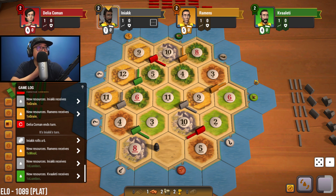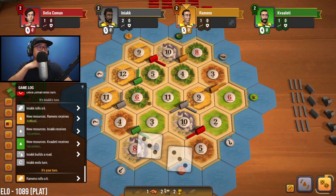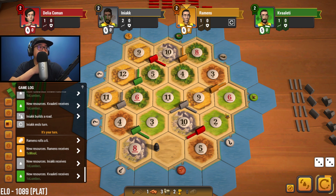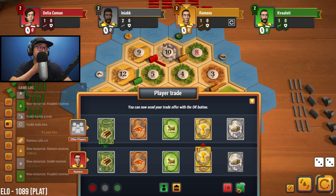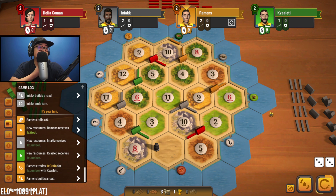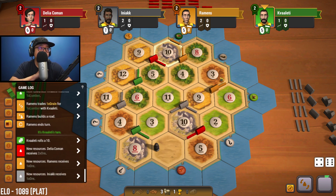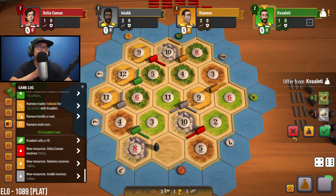We need to figure out: do we want to go for the sheep port first or the wood port? Since we have two spots on wood, I think it makes the most sense to go for the wood port first. Then we'll likely build out for the sheep port and then clean up the 8, 3. I don't really want to trade away my only brick because our brick production is going to be relatively low — these other guys have four or five spots for brick. A six is rolled, we get another sheep. I wanted to get that road out there as soon as possible.